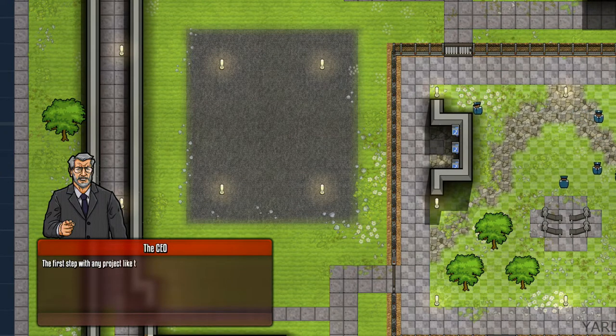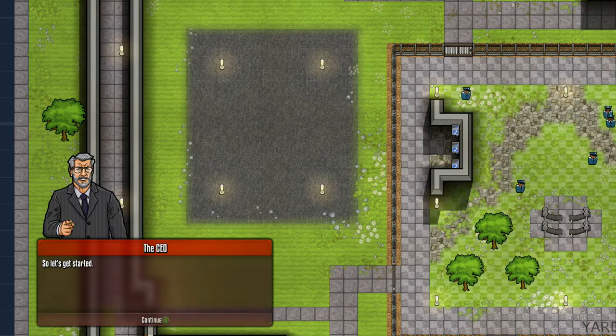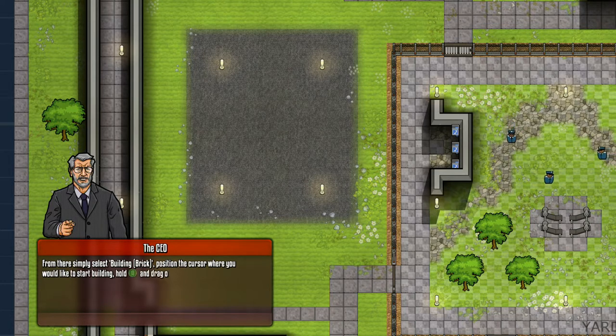We've been contracted to construct an execution chamber in time for the guy's big day. We need to make the execution chamber - starting very crazy in this series. The first step with any project like this is to construct the building itself. We need to make sure we have enough space inside to fit all the rooms we require - in this instance, an execution chamber and a cell.